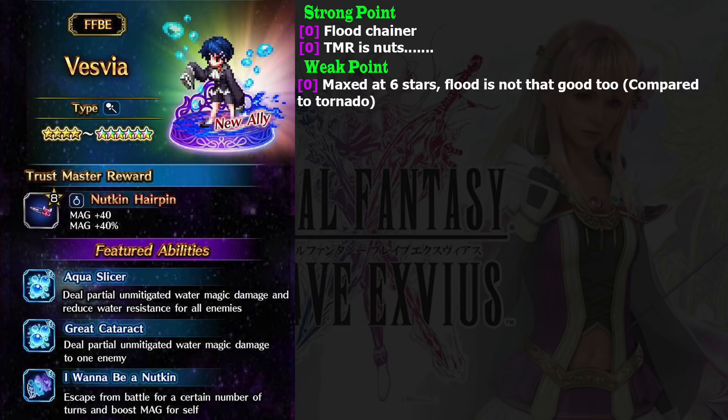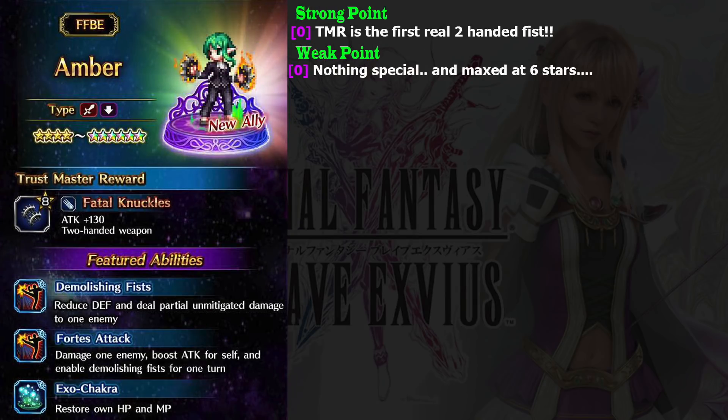The next four-star is Ember. She may not be anything special as a character, but her trust master reward is really special — it's the first real two-handed fish weapon in this game, with 130 attack. This is great for characters like Sabin, Mog, or especially Fei, since Fei already has innate elements on his abilities so you don't need to worry about the weapon's element. Try to get at least one Ember.